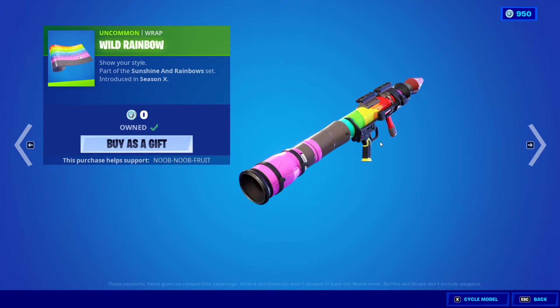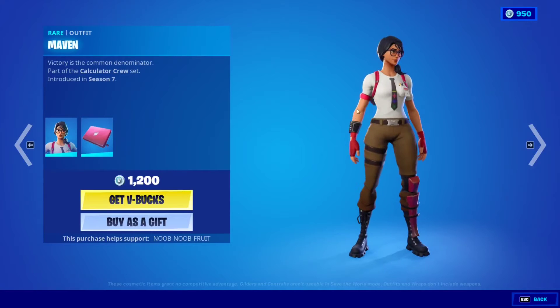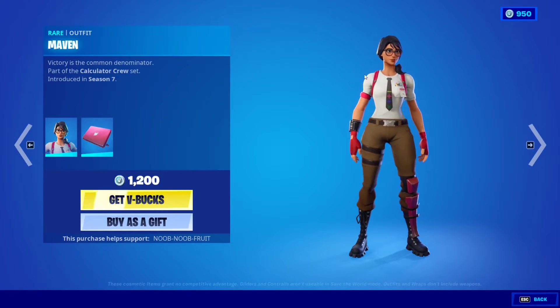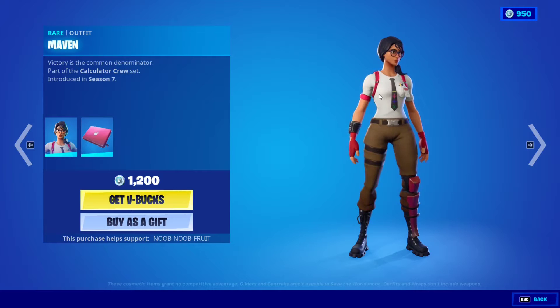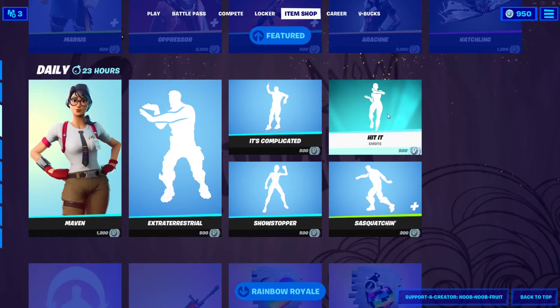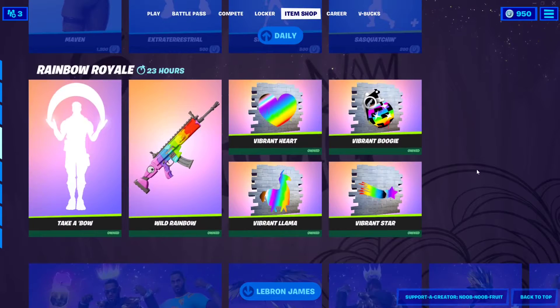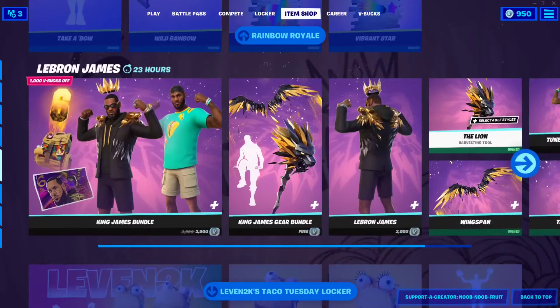Coming in the next week or couple of weeks, we'll get skins that are reactive to weapon wraps. For example, a skin's jacket will change based on the wrap you equip — so if you have an animated chimichanga or taco wrap, those animations will appear on your chest or shirt. It depends on when the Fortnite devs choose to release it.